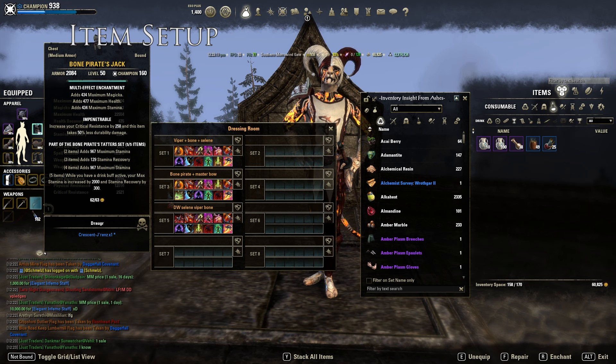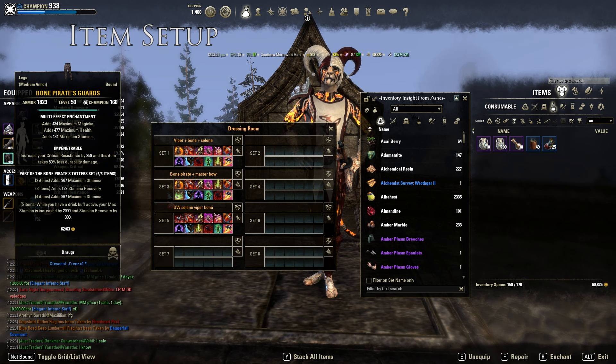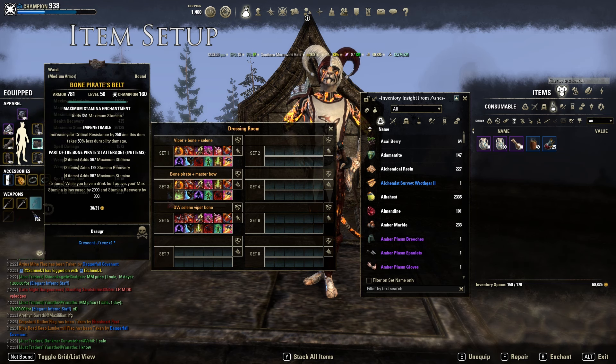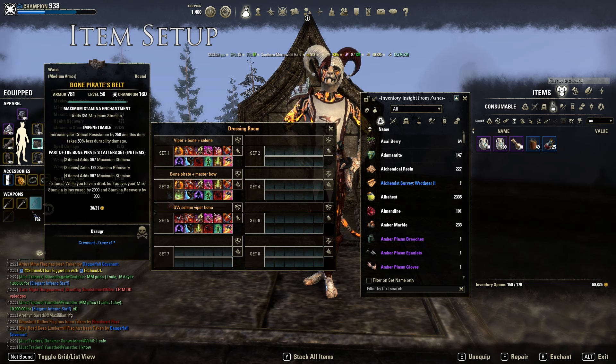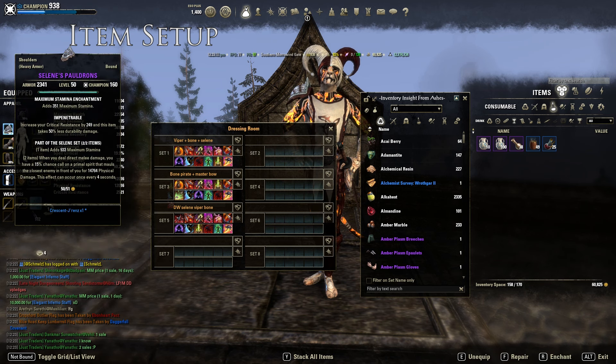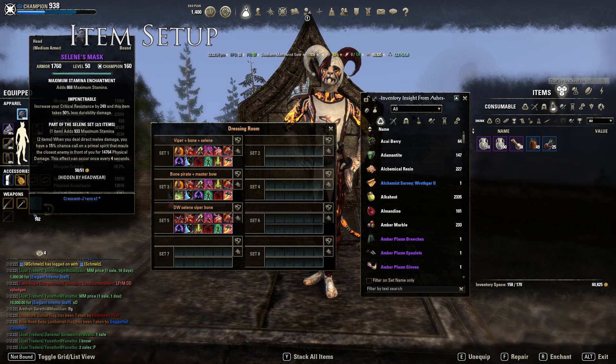I put triglyphs on big pieces — the legs and chest. Others I put all Max Stamina glyphs. Everything is impenetrable. That's the option for Head and Shoulders. Personally, I like to go full damage build; I always play really aggressive with my builds, that's why I build damage.